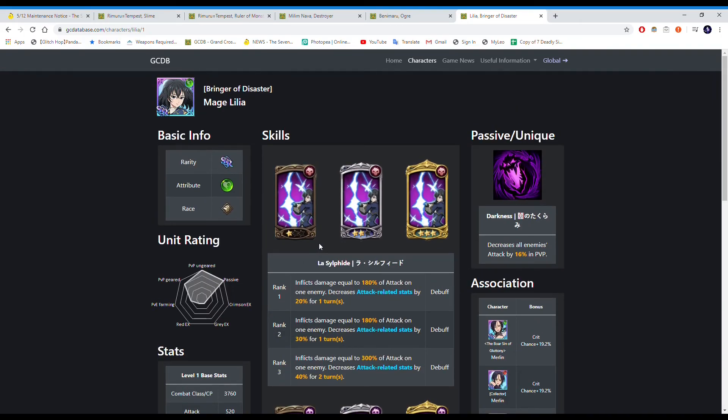On JP, when Green Lilia dropped, they gave like six copies of her for free — grindable from an event — which is pretty much three limit breaks. I'm not sure if Global will do the same but I feel like they should. If I get six copies I'm not sure if I'll use her dupes because I'm not certain I'll run her, but she's actually a pretty decent unit so I might consider it. Since I don't summon much I don't have many SSL coins, so I might just use them for the coin shop. I'll see when the time comes. Hope you guys enjoyed — see you in the next video, take care.